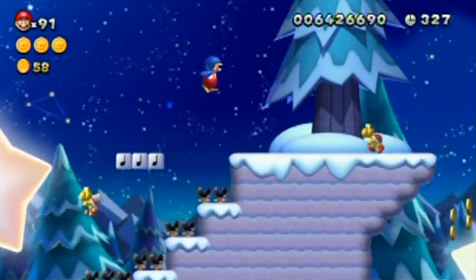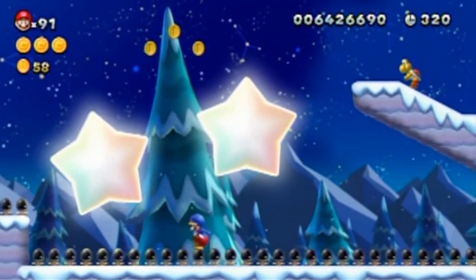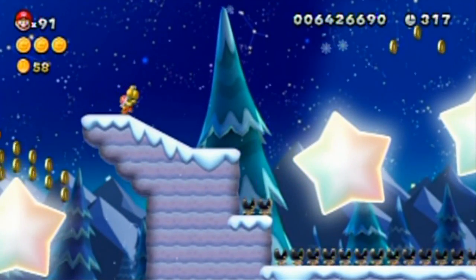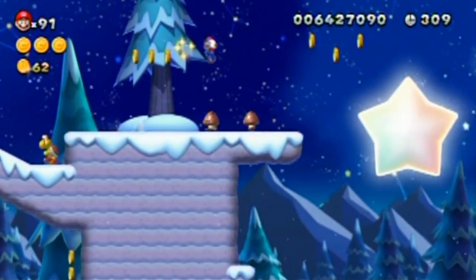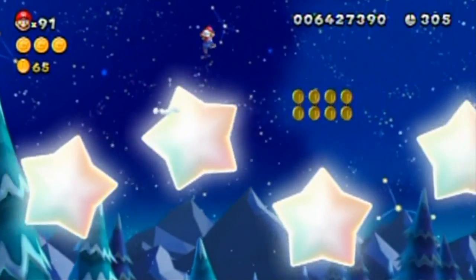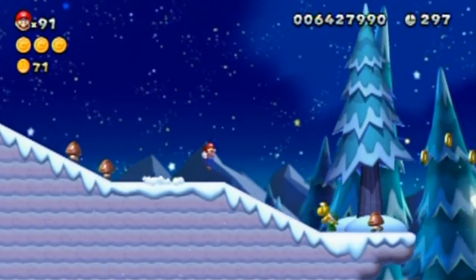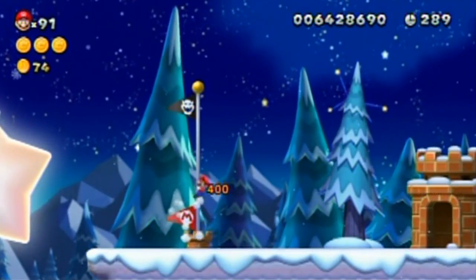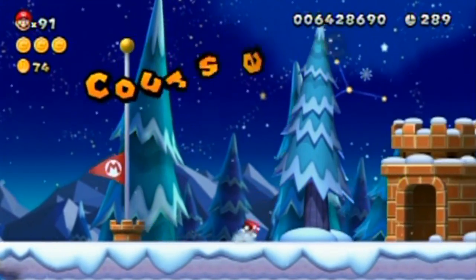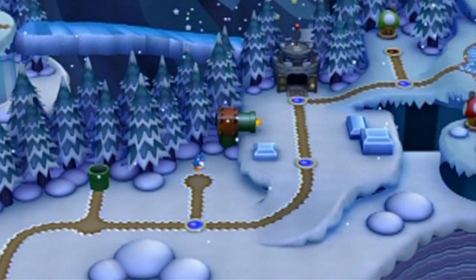I'm guessing there is going to be one Nabbit for every world. If there is a way to get a fifth star in your save file - but if there isn't and the max is only four, I guess this will still be new content to you because the Nabbit races are still a challenge, keeping up with him and whatnot. Alright, let's see if Nabbit appears in another stage, or if I'm going to have to play more and more stages until he appears.